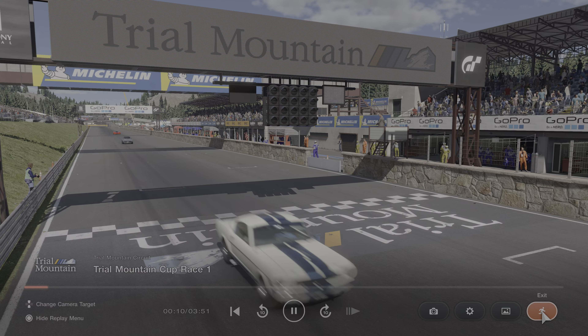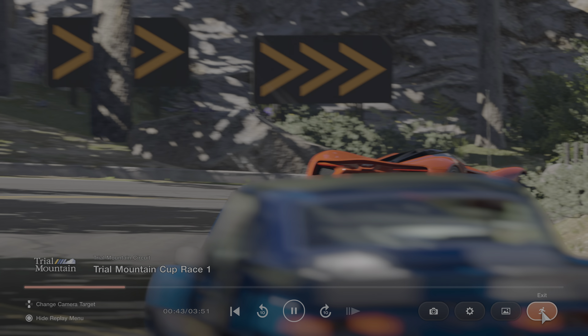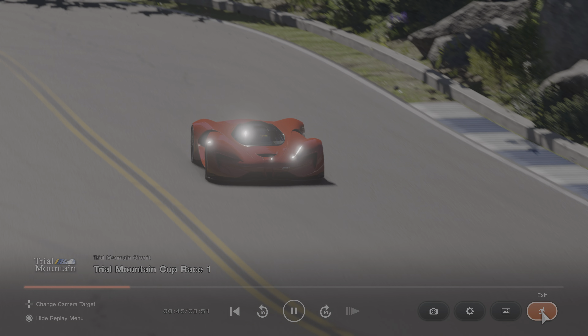Just do that championship race on those settings — that's what works for me. If you can find different settings, go for it. It's an easy 100,000 credits, and obviously after ten championship races there's your million back that you spent buying the Tomahawk. If you want to have a grindy day and just carry on doing that, you can make your money that way.